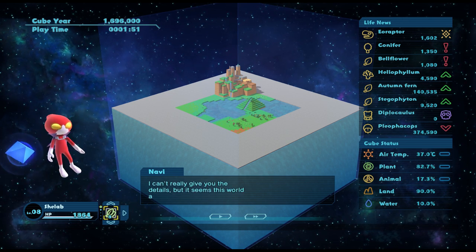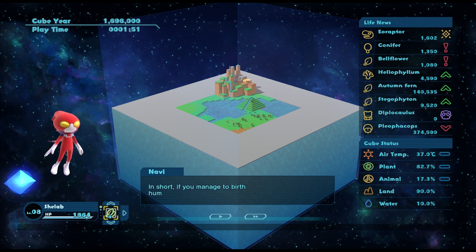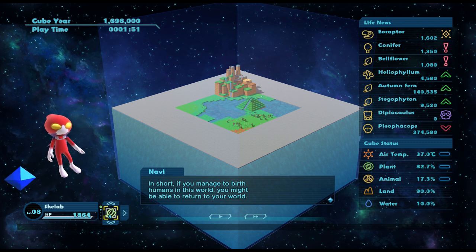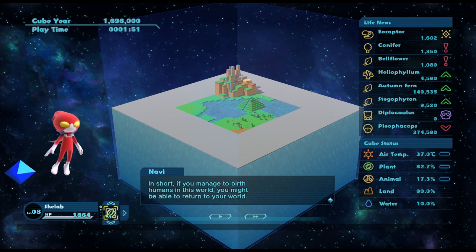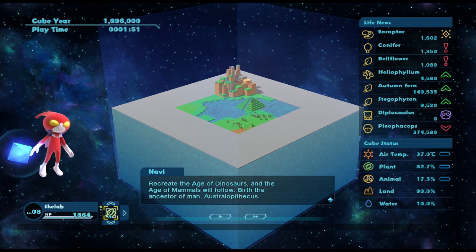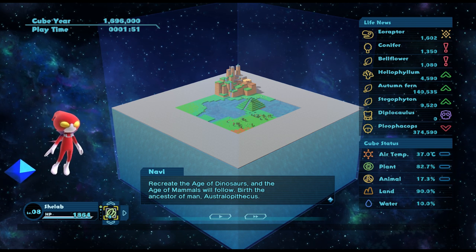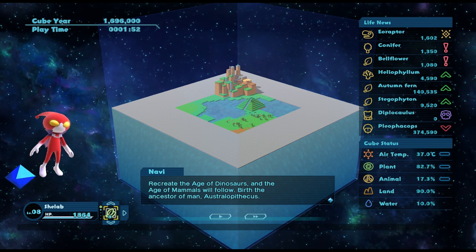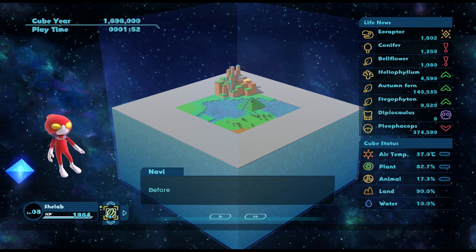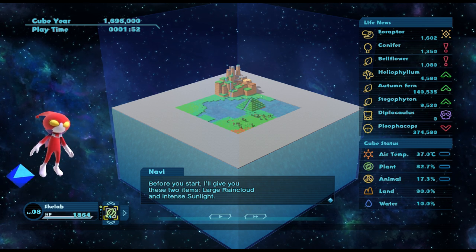It seems this world and your world are linked - you come from a world of humans. In short, if you manage to birth humans in this world, you might be able to return to your world. Or I could have just not gone in the cave in the first place! Recreate the age of dinosaurs and the age of mammals will follow - birth the ancestor of man: Australopithecus. Oh I love you game, you have such good names for me to pronounce. Before you start, I'll give you two items: a large rain cloud and intense sunlight.